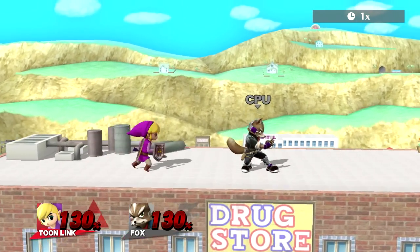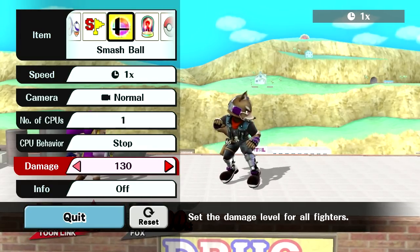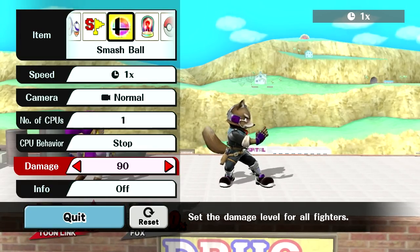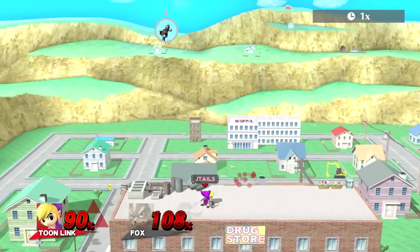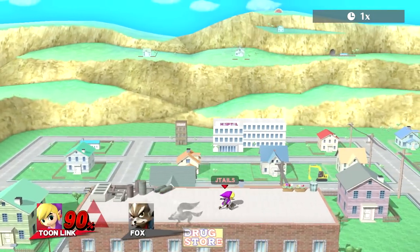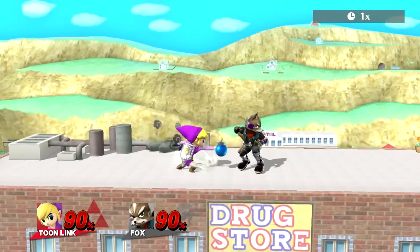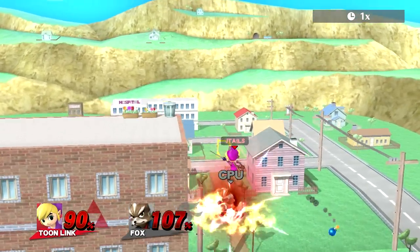It's something that people don't expect — it's just a guess with Toon Link. There's no real way to escape it aside from like jumping away and air dodging, but it's a thing. Bomb toss into up air is also a very good kill setup if you can land it — see that? So Toon Link has a lot of setups that could net him some early KOs and I think they're worth looking into.